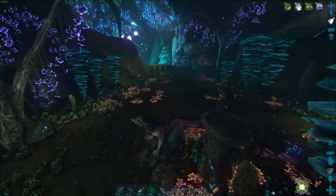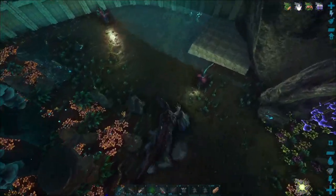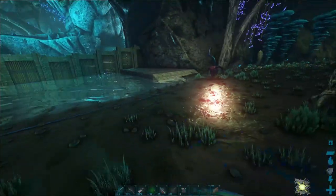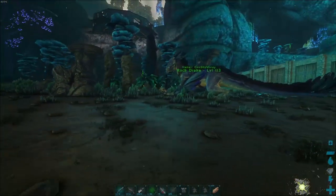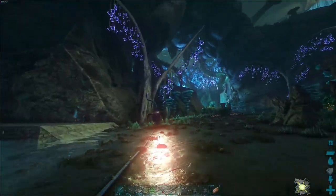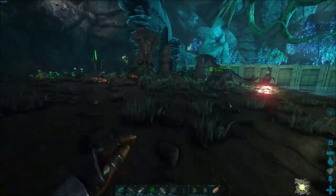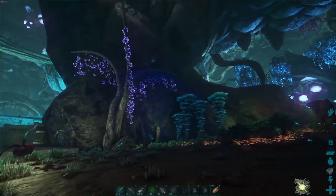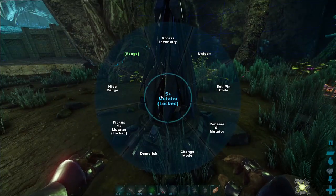A bug is still technically in the base from back over there, so I do need to light that area up. We're only lit up down here by the water, which is actually kind of a good thing. Because this is where we're building, so no nameless. I need to figure out where we can put down this mutator where I will have no dinos near it that could get accidentally gender swapped. I think right here would be fine — it's in the light. That bubble there should work just fine, and I can increase that bubble if I need it.